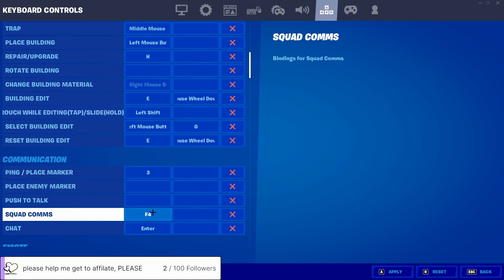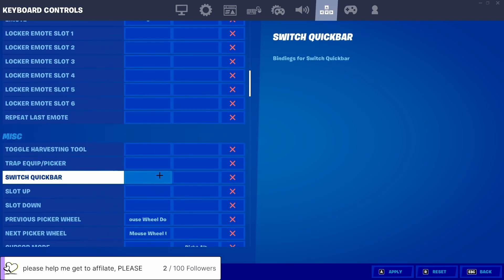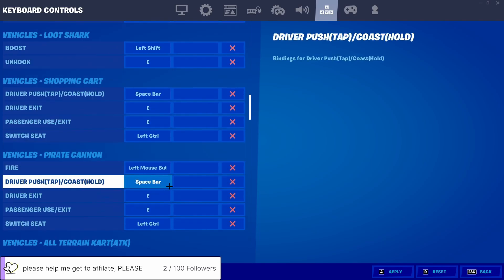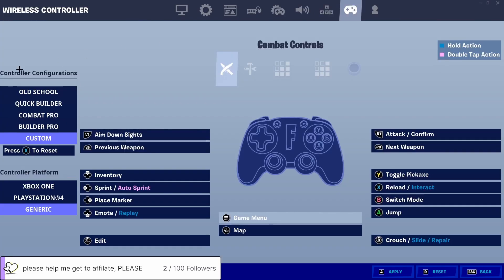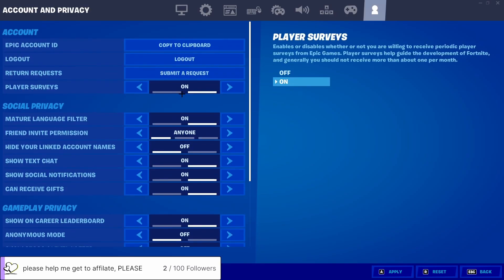My ping marker is J. Toggle map is M, toggle inventory is Tab. Vehicles will be different for everyone so I'll skip that. Down to my controller button layout — my edit button is the left analog stick. I apply Xbox One controller but I set the display to PlayStation 4 because it just looks better. I keep play surveys on — I like getting surveys every now and then.